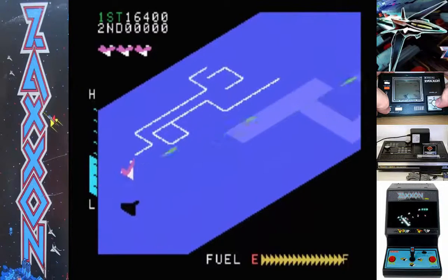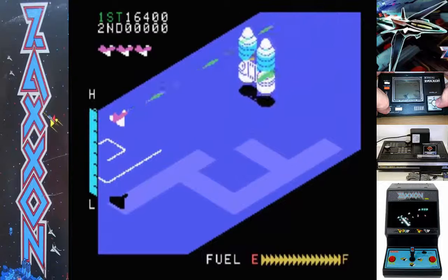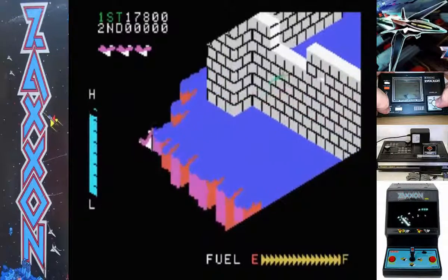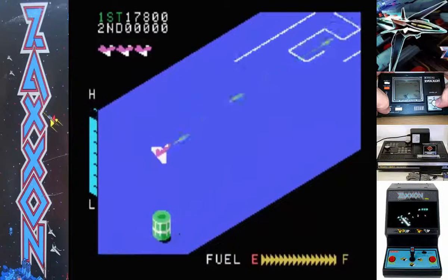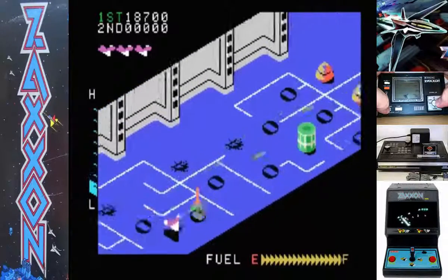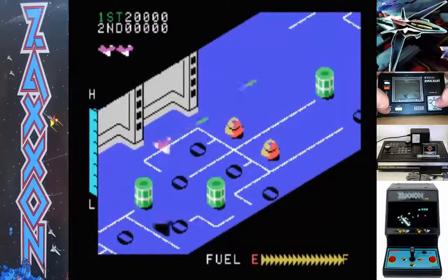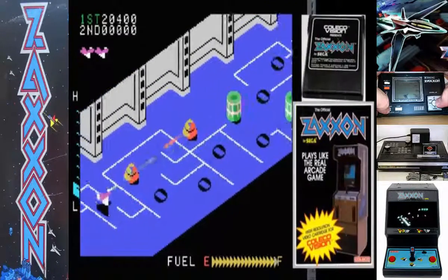Maybe they're dome heads, I don't know. And our first boss is a floating castle. Okay, that's what you do — you shoot the missile. Now I don't know if that means I've beaten the boss, or the boss just escaped, or if I have to do this over. The word Zaxxon is just fun to say. And they still had a great logo, even on the ColecoVision cartridge and the box art and everything. ZAXXON! It's just so fun to say.